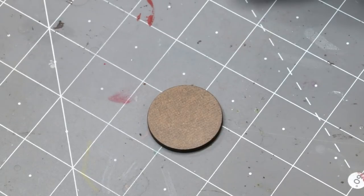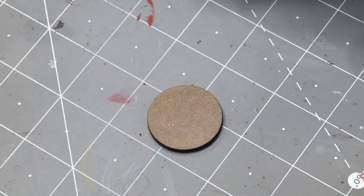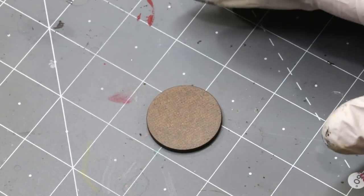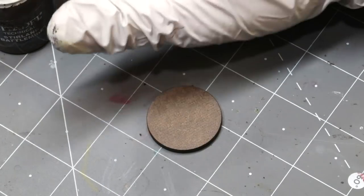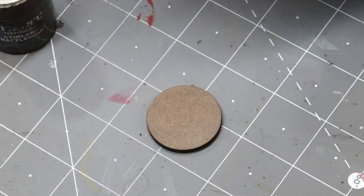You can have a lot of fun with jungle bases. Jungles themselves are an incredibly varied biome and there's really not too many wrong ways to do this. You can throw a lot of different stuff on these bases and it'll work. Here I have a 32mm base — basically for something like a Saurus — and we're going to turn it into a jungle base. You do not need everything I show you; you can mix, match, add, or subtract.